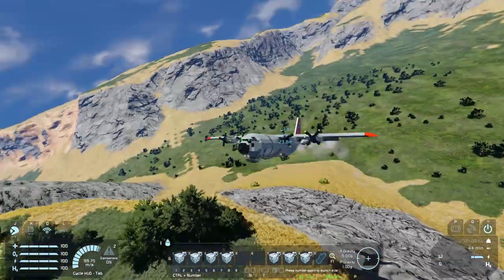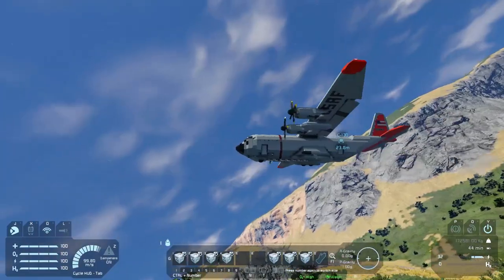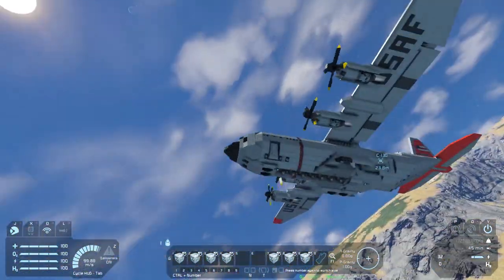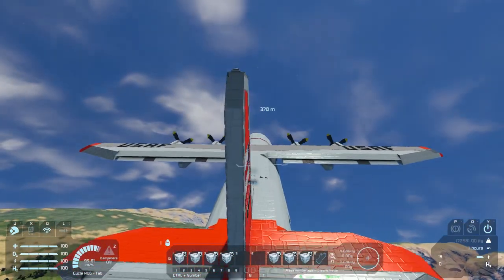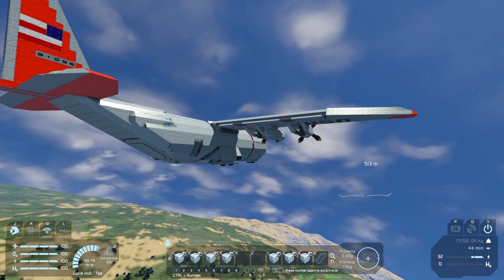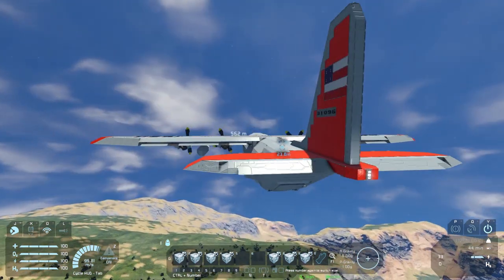We can press number three and four. Number four retracts the landing gear, which is quite cool. And I think number three does the flaps, which is another nice little added bit of realism.